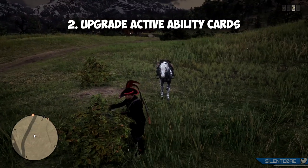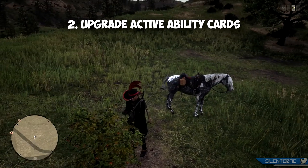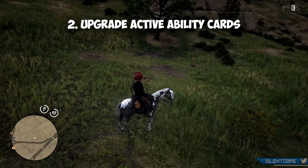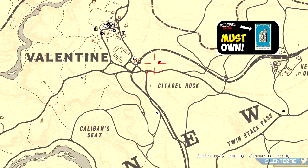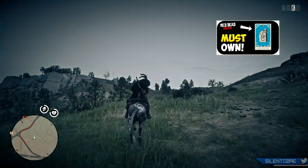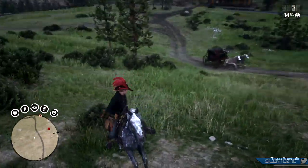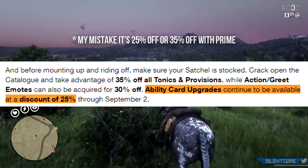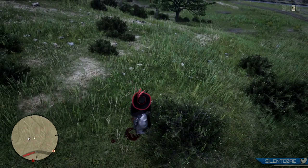At number two are ability cards, which are probably one of the biggest drains of money in Red Dead Online, but they are so important. You want at least one Deadeye card upgraded to tier 3, and at least your three passive ability cards also upgraded to tier 3. I made a whole video on the top 10 must-own ability cards which I'll have linked on screen. This is a great time to upgrade, as Rockstar have given us 30% off all ability card upgrades — and if you have Prime it's an additional 40% off, so you're getting almost half off this week.